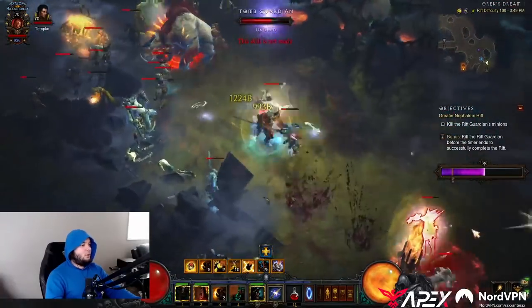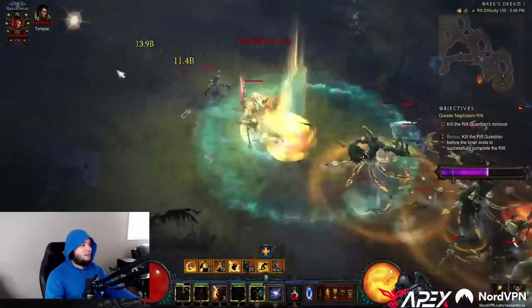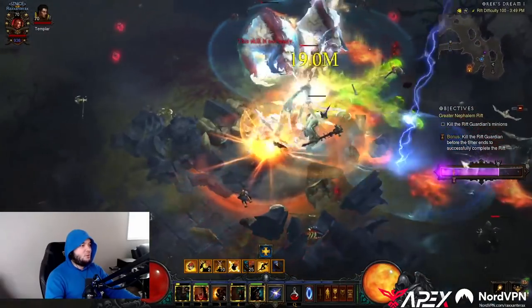Yeah, if you look closely, it's hard to see. But there's like little blue lightning — very subtle blue lightning that floats around the edge of my screen that indicates that it's a dream rift.